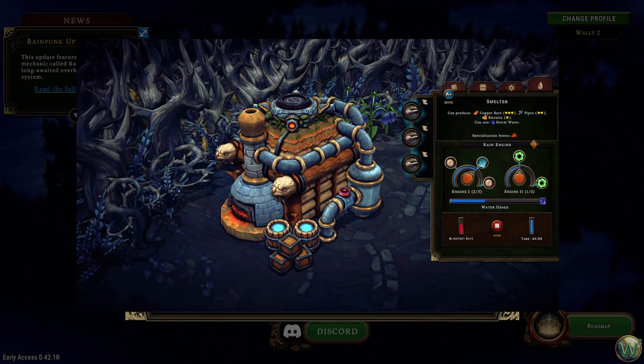Here's a more focused view of the smelter. There are some new dials that allow you to control some of the different rain engine performance speeds — I haven't actually gotten in and experimented with this yet. We will do that in the main series. But you can see that you can control some different aspects of the building.